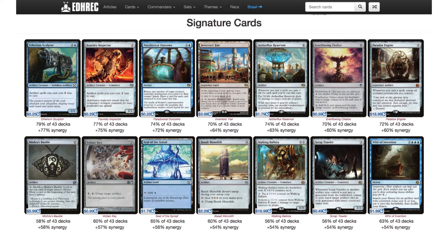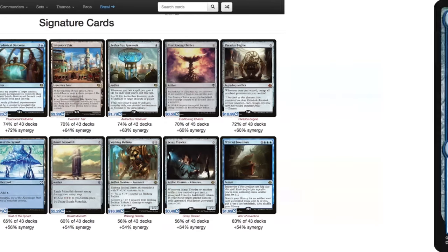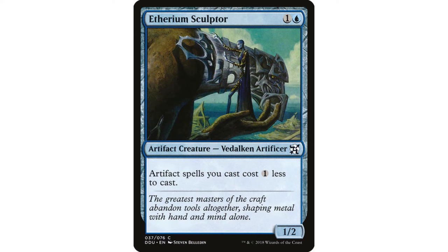Let's take a look at the signature cards. First, Ethereum Sculptor — 2 mana 1/2 that makes artifact spells you cast cost 1 less. Super, super good in Jhoira. It replaces itself if Jhoira's in play. We're almost always going to want to be racing to get Jhoira onto the battlefield — it's not the sort of deck where we're sitting back waiting for opponents to expend answers before committing our commander. Ethereum Sculptor just greases the gears so well. We're running a lot of 2-mana mana rocks, and a 1-mana mana rock that produces 1 mana in a deck that cantrips every time you play one is just juicy. Definitely an auto-include. Same goes for Foundry Inspector — it's only a little bit worse, costing 1 more mana, but does the same thing, and if Jhoira's already in play it draws you a card when you cast it, so there's no real risk of getting blown out.